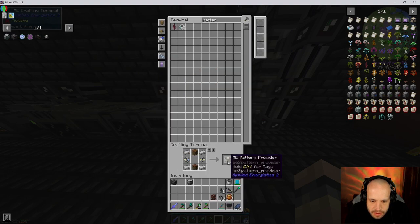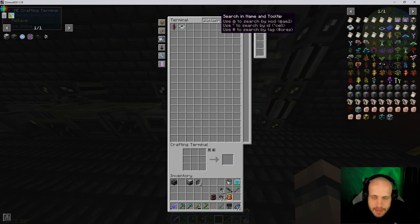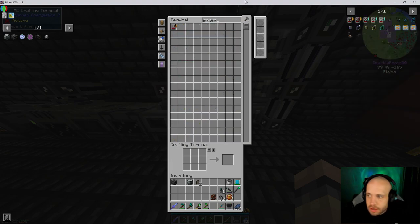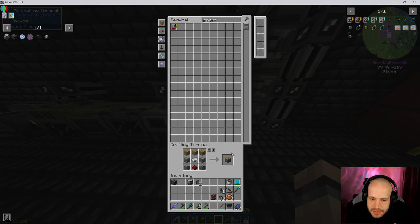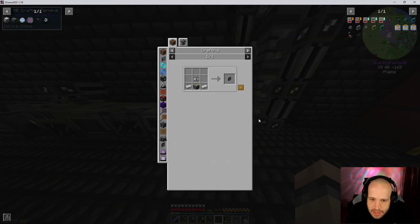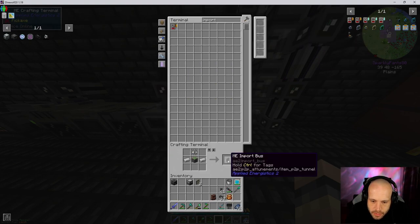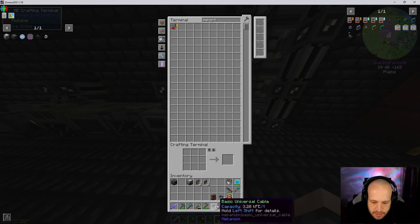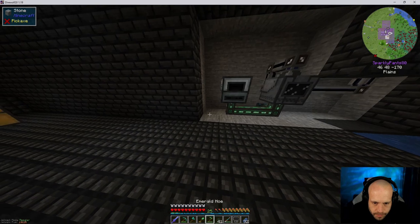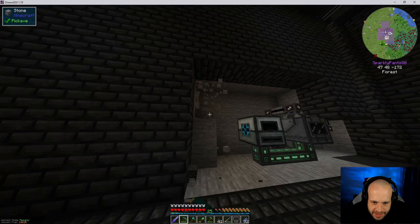What we can do next is the redstone furnace. We're going to need the usual stuff again: a pattern provider. In fact, we're going to make two of these because I know I need two straight away. Two pattern providers, two import buses, two pistons, and two sticky pistons. Yeah, we're just going to put these one apart and then we can make this look pretty after.